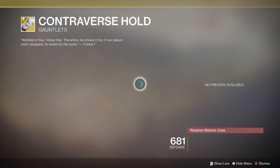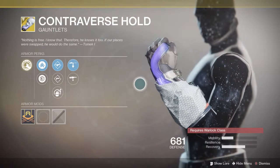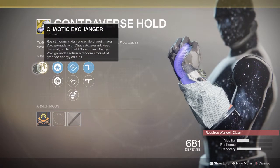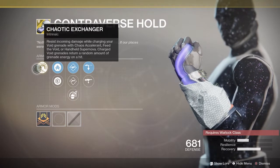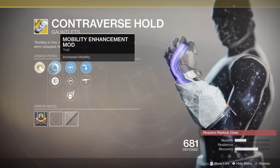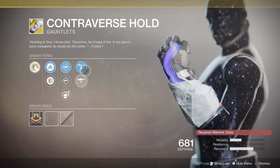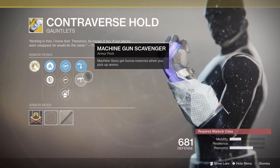Let's crack on and see what the Exotics offer. The Contraverse Hold is a Warlock class item — they resist incoming damage while charging your Void Grenade with Chaos Accelerant, Feed the Void, or Handheld Supernova. Charged Void Grenades return a random amount of grenade energy on a hit. They come with Mobility, Resilience, Fusion Rifle Loader, Hand Cannon Loader, Impact Induction, Sniper Rifle Scavenger, and Machine Gun Scavenger.